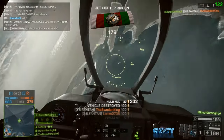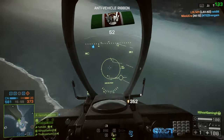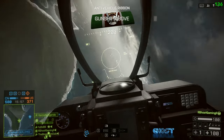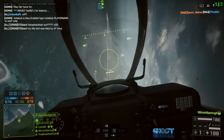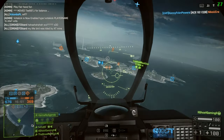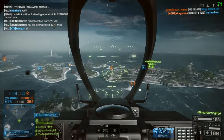To the right of your crosshair it says 'ECM Ready,' and that's actually really important. When you use your ECM it will show the cooldown, and the same goes for flares — it shows the cooldown for whatever countermeasure you're using so you can see exactly when it will be ready again. That's one of the most useful parts of the HUD and I use it quite often.